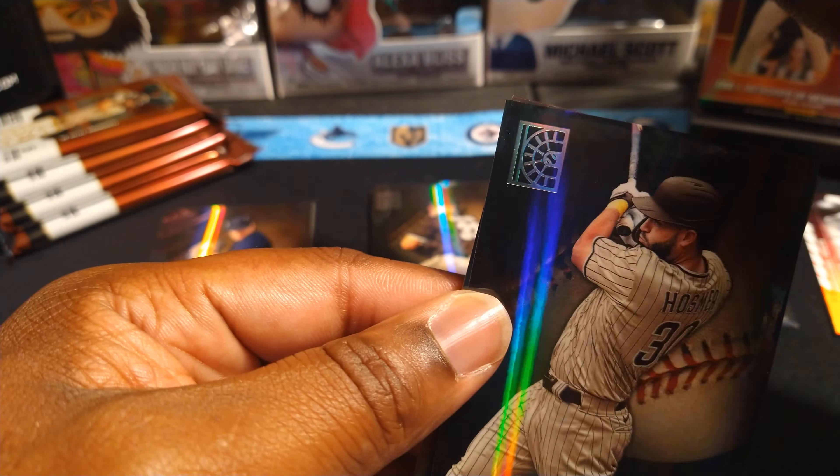Acuna — Ronald Acuna — and it looks like this pack is going to have our hit, so we'll put that off to the side. I think it's going to be an auto, which is good. Alex Bregman blue parallel, and then we have a Crest insert of Aaron Judge. This product is really nice, I'm not gonna lie. I like these cards, this is awesome.